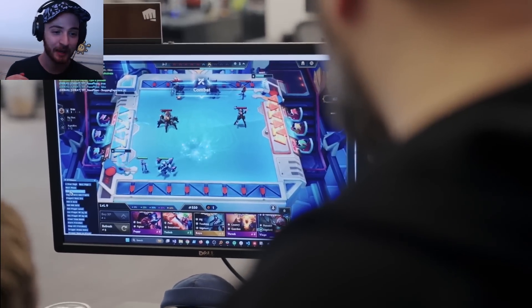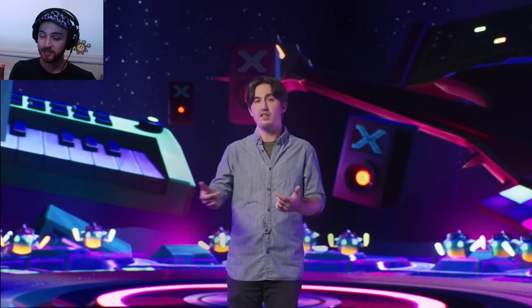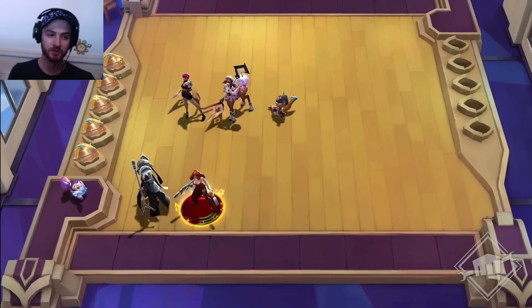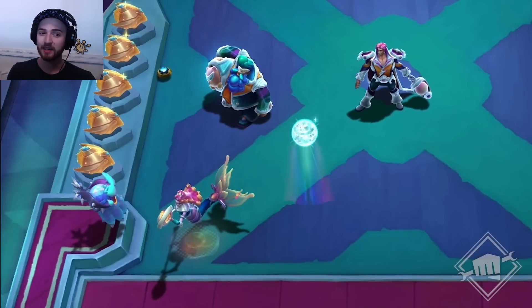I've heard these headliner bonuses aren't as insanely transformative as hero augments, but every headliner gets a unique bonus which seems crazy. They're going to have to balance all of these unique bonuses, which is very difficult — but if they keep them relatively low impact, it'll be fine. Every single headliner has a unique bonus when you get them as your headliner. For example, Yorick summons ghouls and they're actually larger if he's your headliner. That is the main new set mechanic — headliners are chosen back.